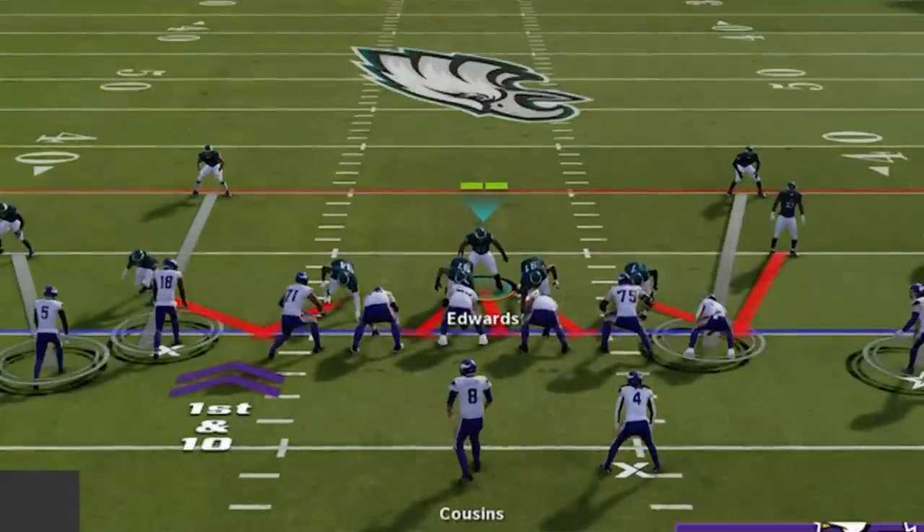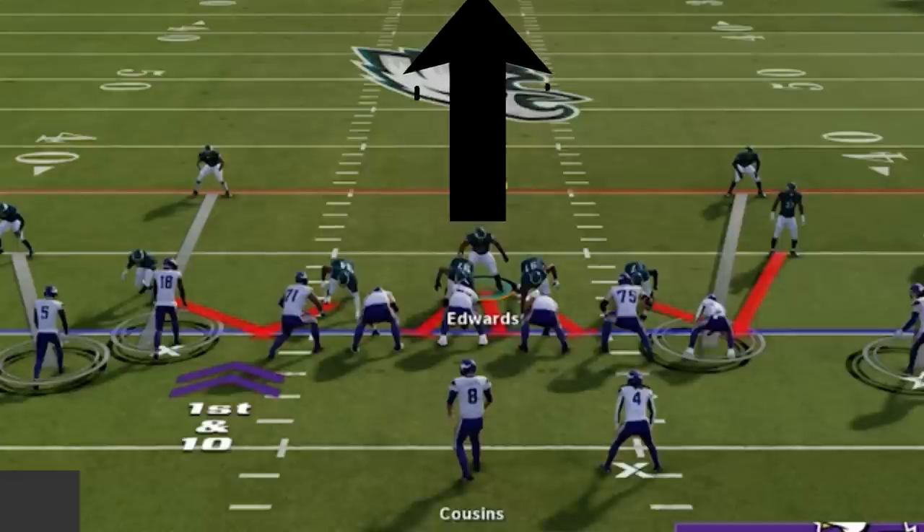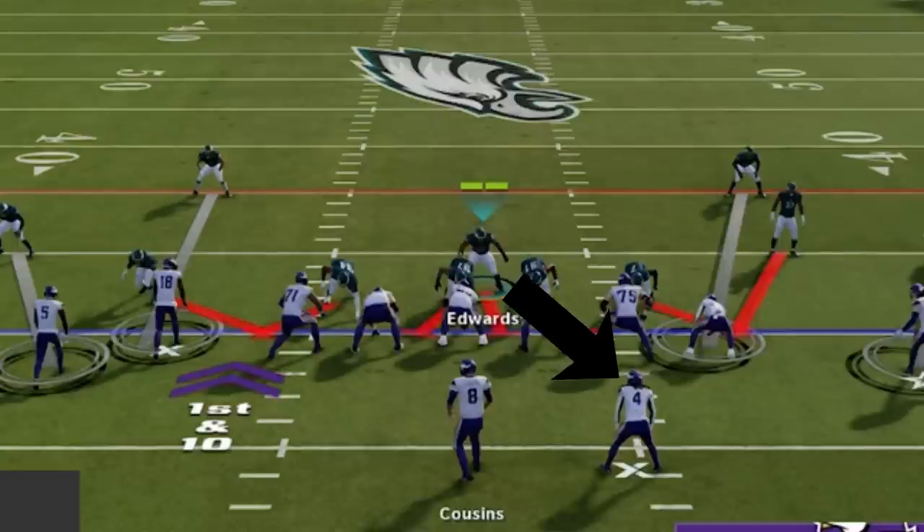The next step is to blitz your user middle linebacker and bring him down over the center or guard gap pre-snap. You can substitute this linebacker for a safety if you want a faster, better coverage guy, but substituting them for a safety can reduce your user ability on run defense, so I let my linebacker stay in the game until I know how my opponent likes to play. You're only going to hover this gap pre-snap, then once the play starts, you're going to drop back into coverage. If the running back goes out on a route, you've got to follow him, but if he doesn't, you can drop back to the middle of the field.